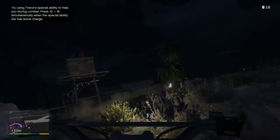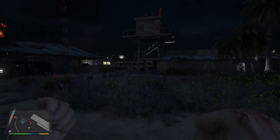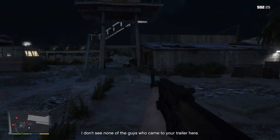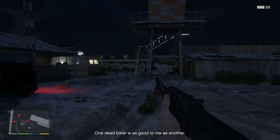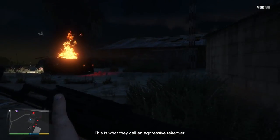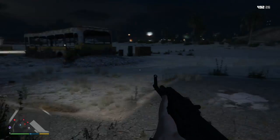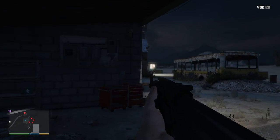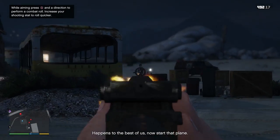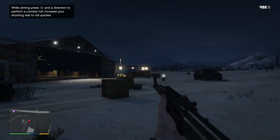Do I gotta get him out of here? I think you have to either kill these guys or get out. You have to take the plane? I'll get the engine running. So I want to show you guys this — there is a combat roll. This is what they call an aggressive takeover. So it still controls like GTA — X button is your run. I'm looking down the sights, this is down the barrel. L2 goes down the barrel, R3 goes down the sights.